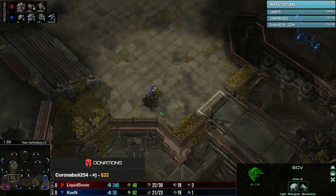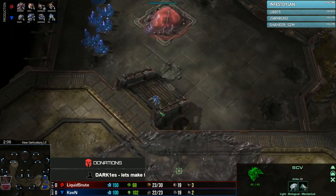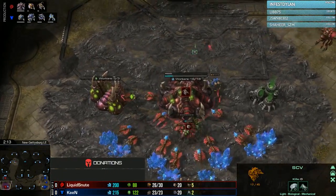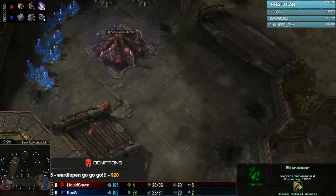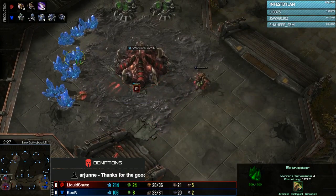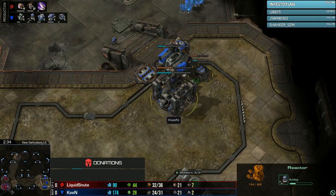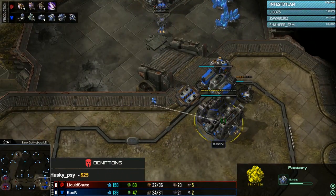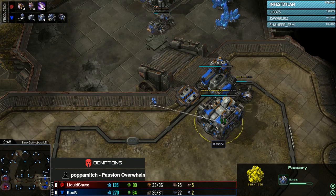Maybe Snoot has a follow-up going into Roach-Ravager very quickly to be aggressive — that's something you sometimes see with Pool First. As Keen scouts in, the Queen will pop to help push this away. Keen immediately recognizes it's a Pool First opening. If Snoot starts Zergling speed at 100 gas, it's probably going to be fairly passive; if not, maybe a Roach rush. He does start Ling speed, so pretty standard stuff. Link speed on the way, a Factory and Reactor coming down from Keen — we've been seeing a lot more Factory-based follow-ups to expansions lately, rather than the Double Racks follow-up.